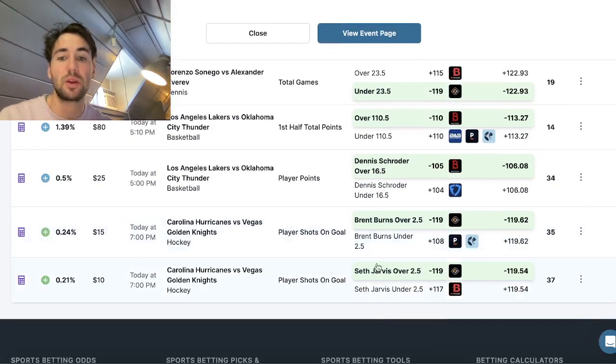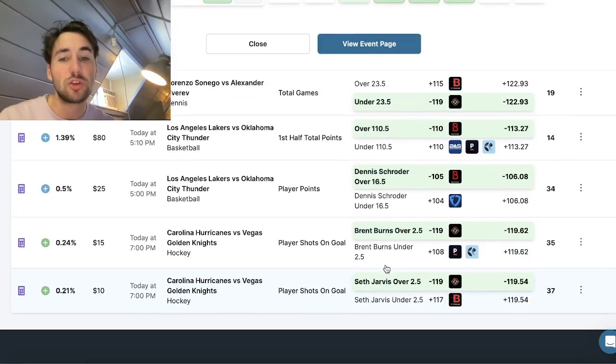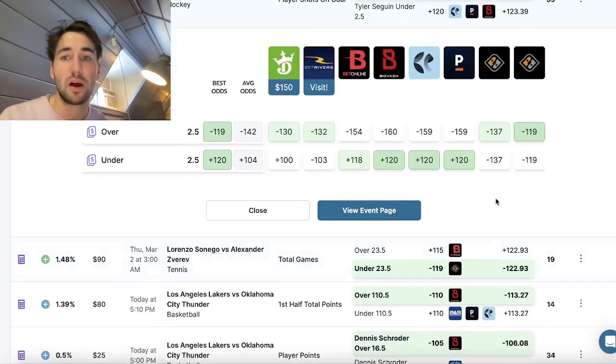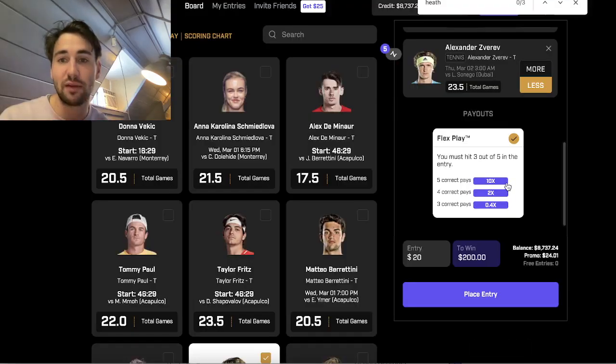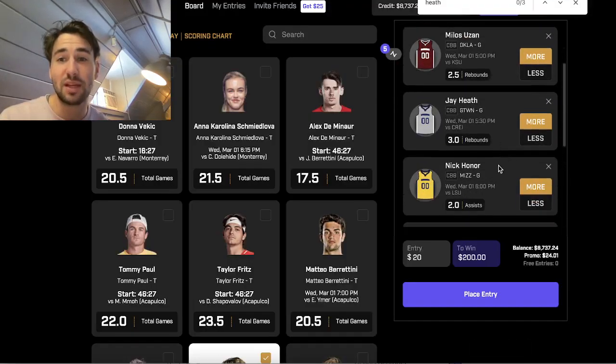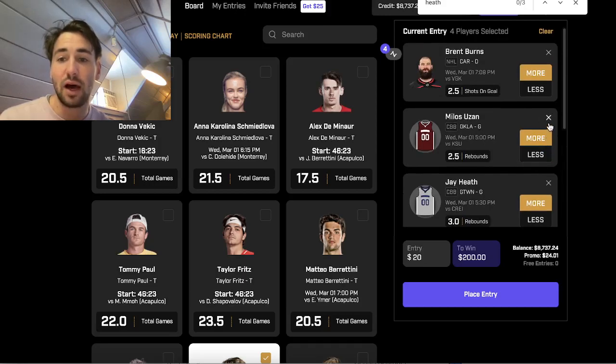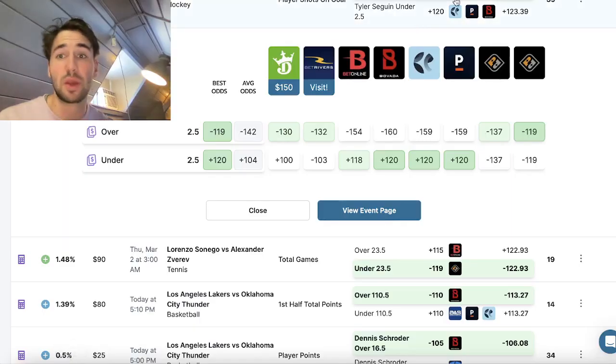When placing bets on the same game and unsure about correlation, just pick the most profitable play from that game. So we have Sagoon over, the under in the tennis match, and keeping the Jay Heath play — that's three plays so far.